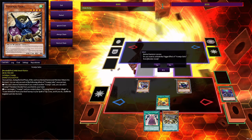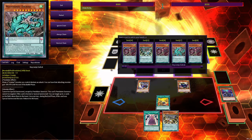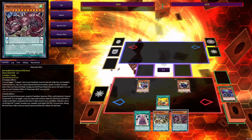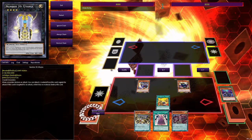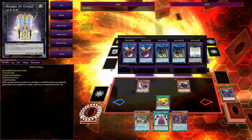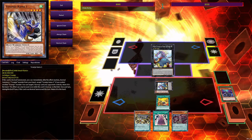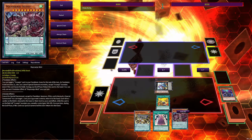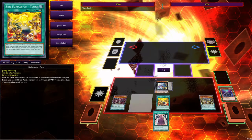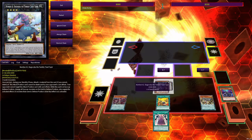Normal summon Samu and activate Samu's effect to add High Thought. Now overlay Kama 1 and Samu into Baguska in defense position. Activate High Thought and pass. This is another going first combo that's really good.